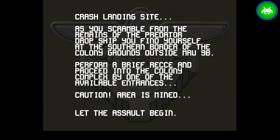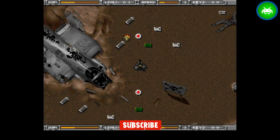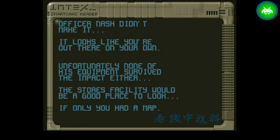The in-game text reads: 'Crash landing site — as you scramble from the remains of the Predator dropship, you find yourself at the southern border of the colony grounds outside MRU 9B. Perform a brief recon and proceed into the colony complex by one of the available entrances. Caution — minefield. Let the assault begin. Nash is dead, you're on your own.' Officer Nash didn't make it; none of his equipment survived the impact. A storage facility would be a good place to look, if only you had a map.